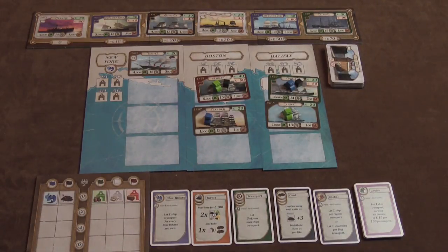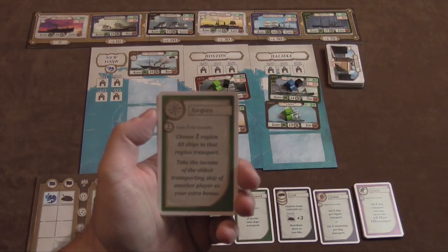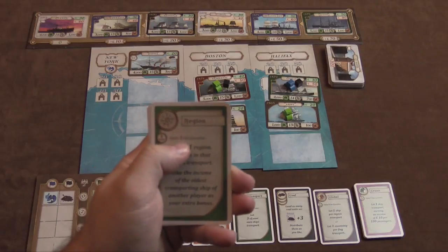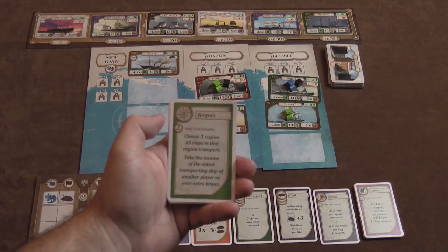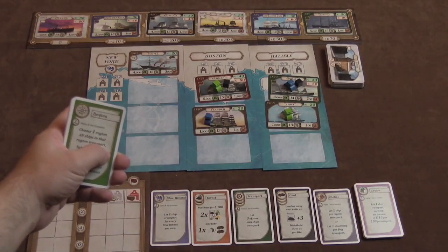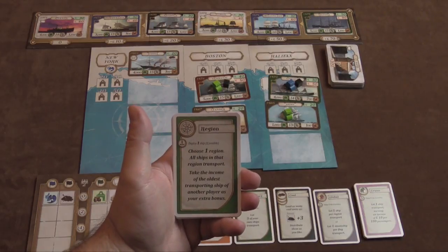The first main action is Region. Region is an action where you deploy a ship if you have an empty ship, then choose one region — in this case there are three: New York, Boston, and Halifax. All the ships in that region are going to transport.